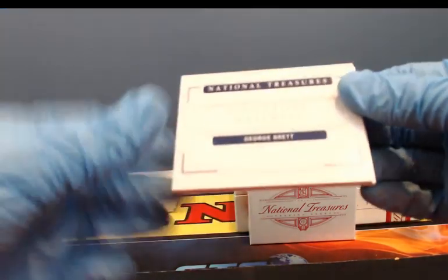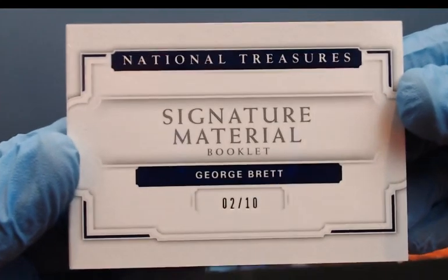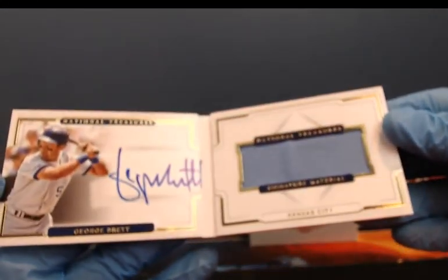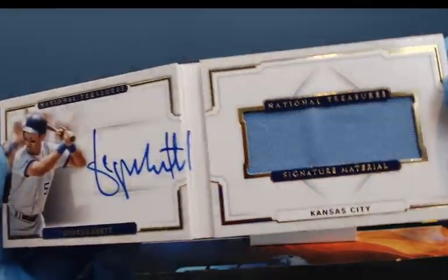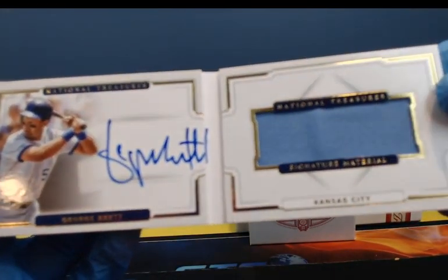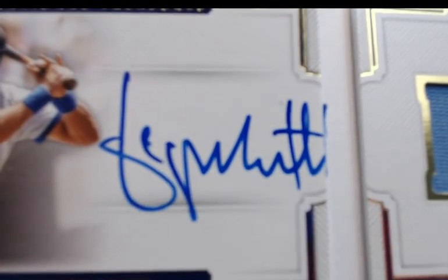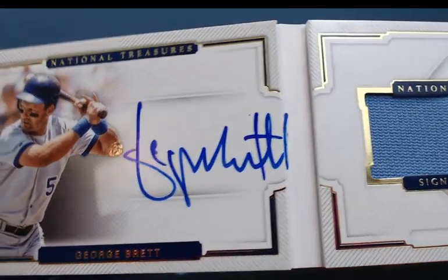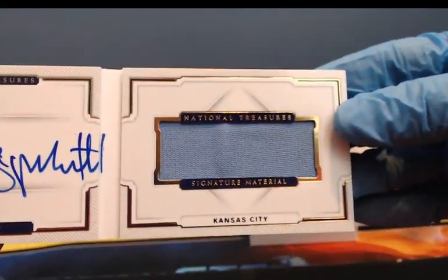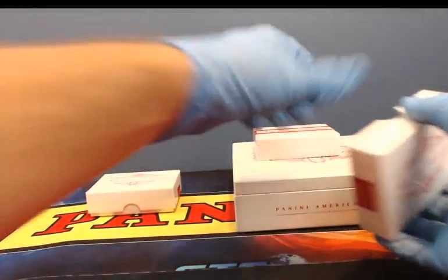And another nice one — Signature Material Booklet, 2 of 10 for George Brett. He signed off the book — went right off the edge there. George Brett. Nice hitting on the lesson. Pretty good box — Acuna and George Brett to 10.